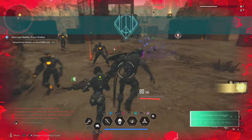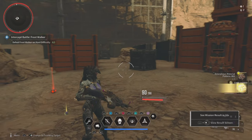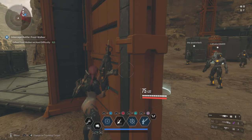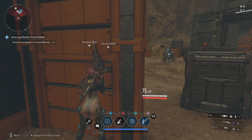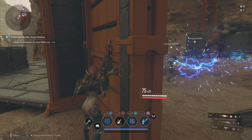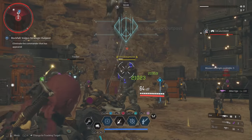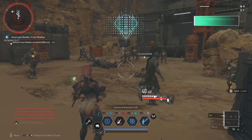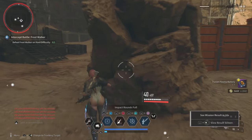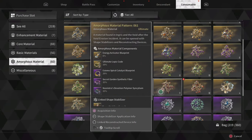Now, if you don't have a Sharen, I'm going to show you how you can do it without one too. If you don't have a Sharen, you can come over here and be a good teammate. There will be Sharens over here farming for Amorphous Pattern 61. Don't be that guy running in here and just destroying everything. Let the Sharens do their job, and then come in after they destroy Ardum. Then you will be able to farm Amorphous Pattern 61, and you don't have to do as much work. So it works out for everybody.